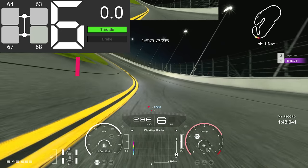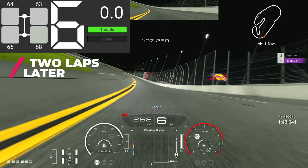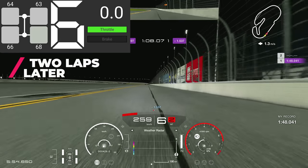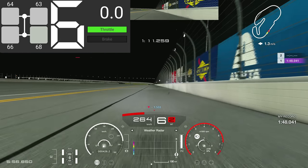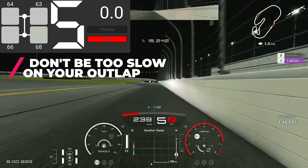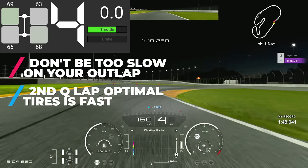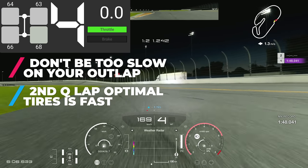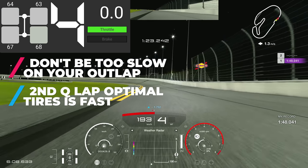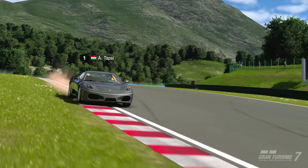Only after two laps did the rear tires get up to some temperature, but the fronts were still cold — I couldn't get any temp into the front tires. That led me to conclude: don't be too slow on your out lap, and eventually your second flying lap in qualifying will always be your fastest one, as long as you can save the tires, manage the pace, and do a good lap.